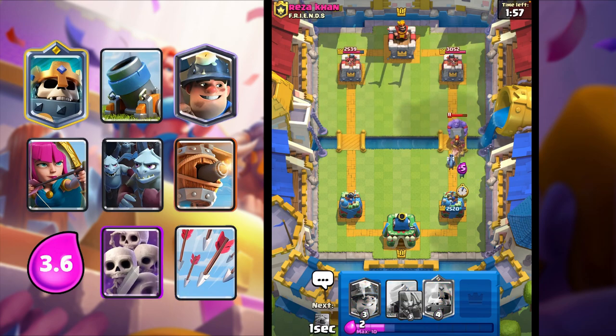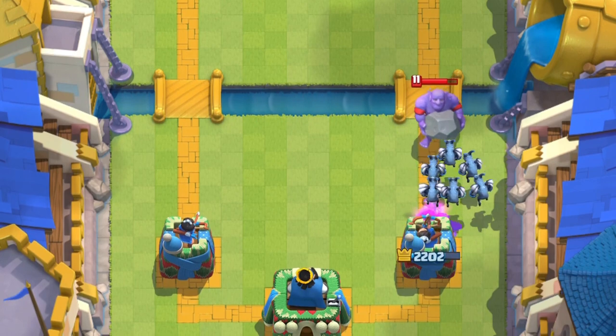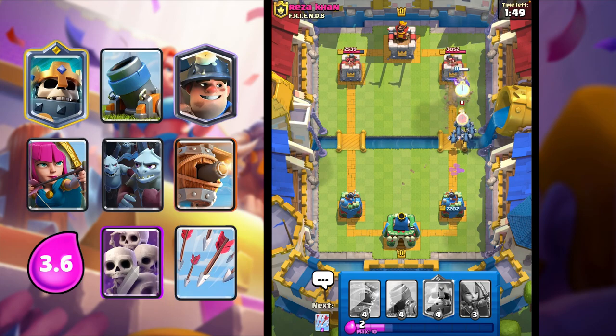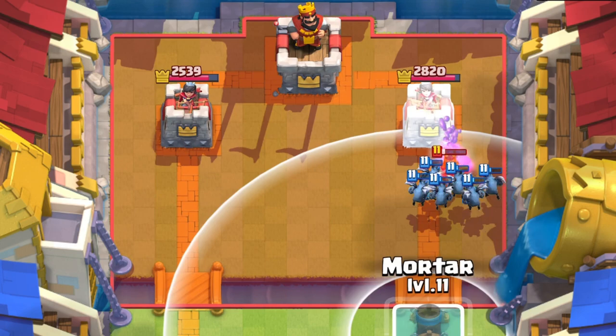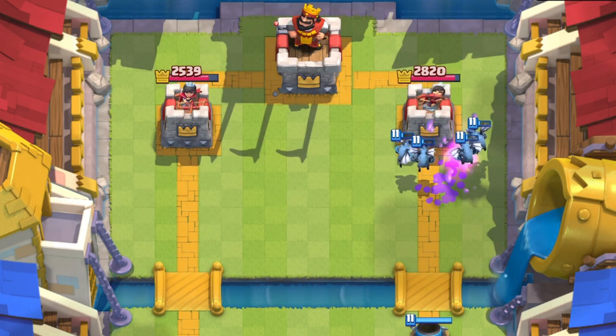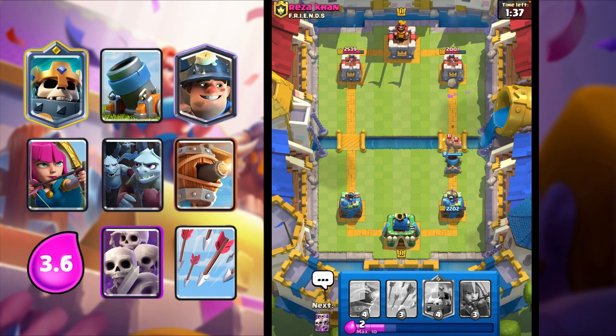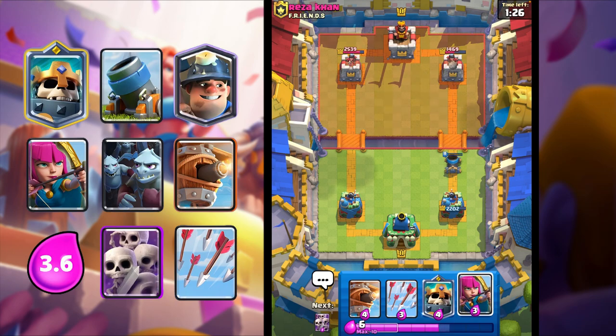I'm going to Minion Horde. He doesn't have any spell - just Fire Spirit, which doesn't kill the Minions. He goes in for Valkyrie, and Minions will kill the Valkyrie. So much value - we spent 5 elixir to counter like 13: the Bowler, the Valkyrie, Hog Rider - so much stuff. It's crazy. Mortar getting so many shots as well. I'm going to split my Archers - Archers are really good at splitting the back with this deck.